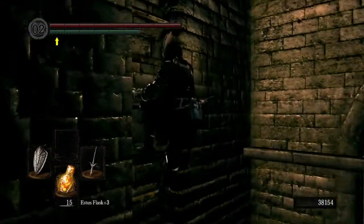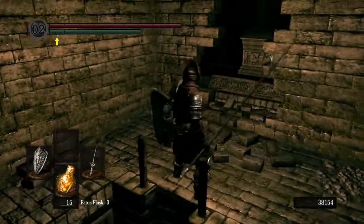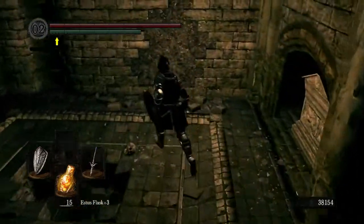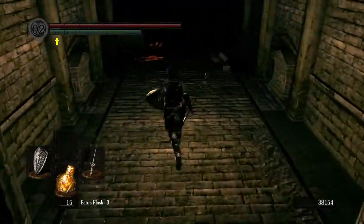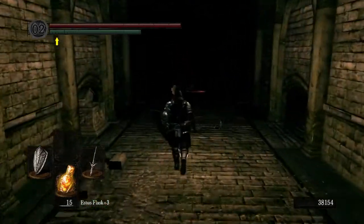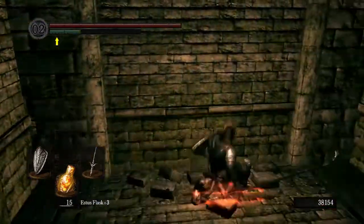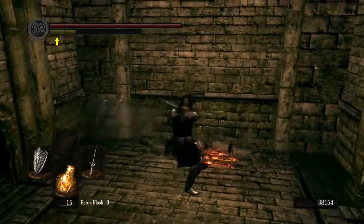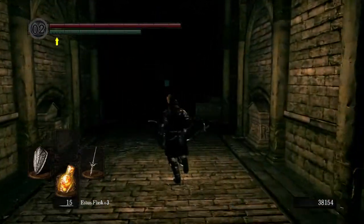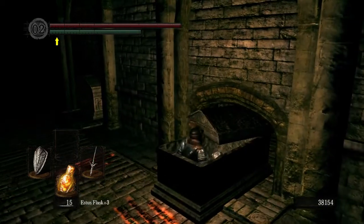I'm just gonna scout the area out to see if I find anything. Maybe that coffin — you could nestle into the coffin, don't ask me why you would do that, but maybe it's something. Maybe. What did I miss? Another breakable floor somewhere? No, this is absolutely nothing. Well, I guess we are just gonna nestle into a coffin for some reason. I'll have to homeward bone out if I have nothing else to do, but yay.